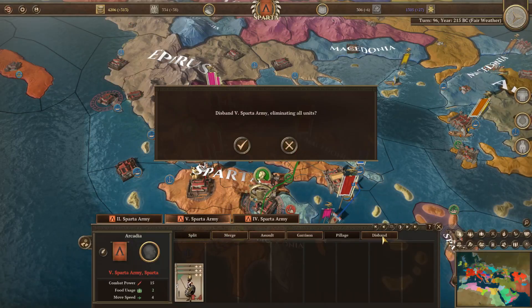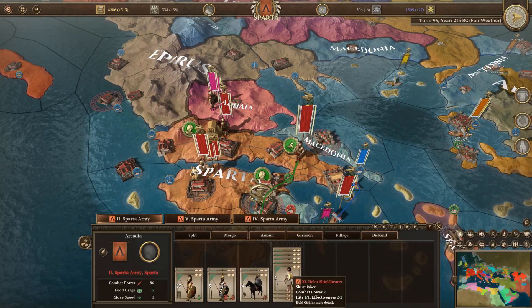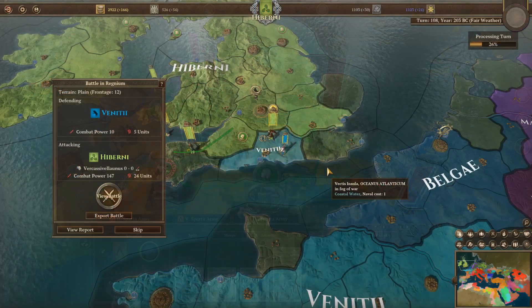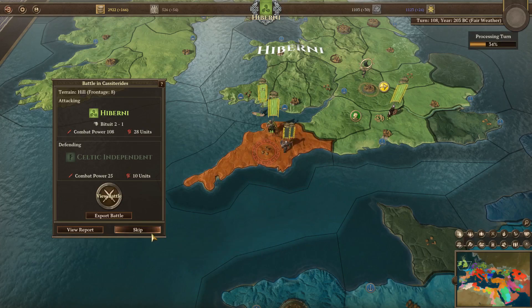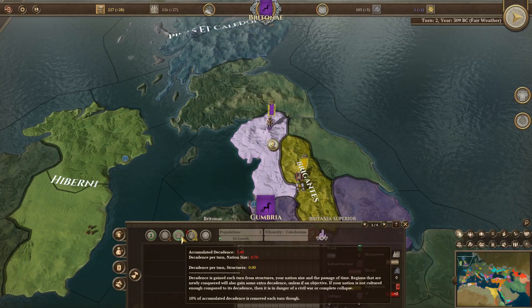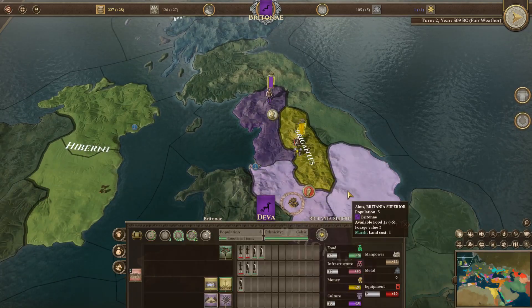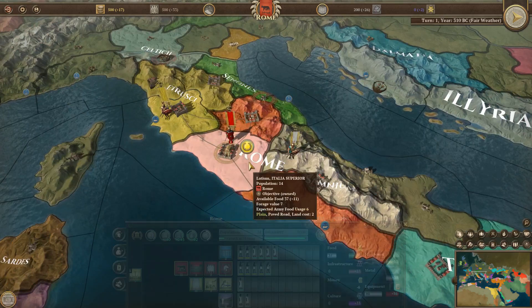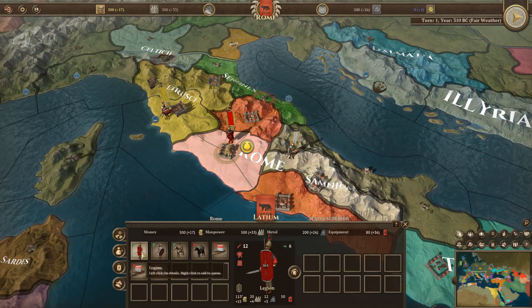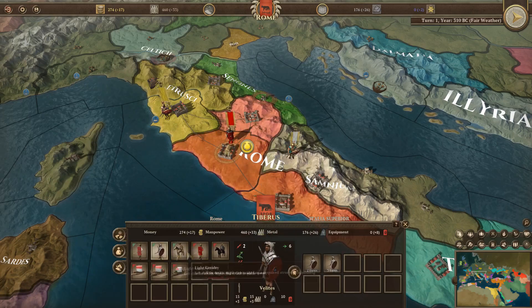There was no option for negotiation when conducting a peace treaty either. It was just to end the war and you keep what you took. I would have liked to be able to negotiate for more territory or other concessions like gold or resources when ending a war. I was also a little disappointed at the lack of an in-game tutorial, especially considering the genre and learning curve. The launch menu did have a tutorial button which just linked you to a YouTube playlist, but I feel it would have been nicer to have an in-game tutorial to show you how to play rather than just tell you with a few videos.